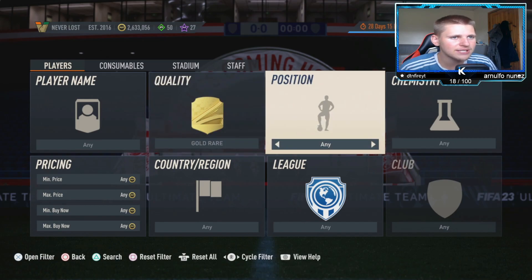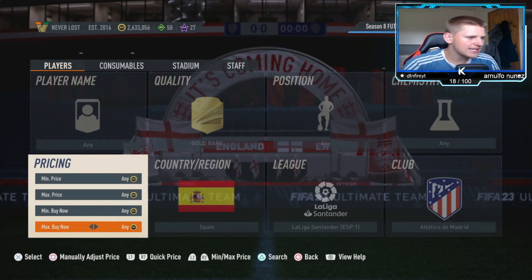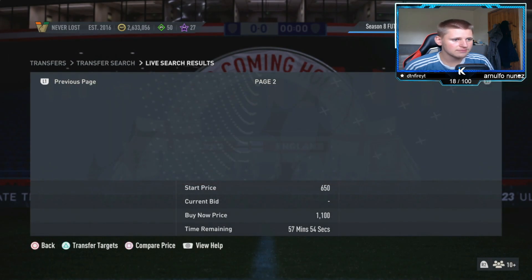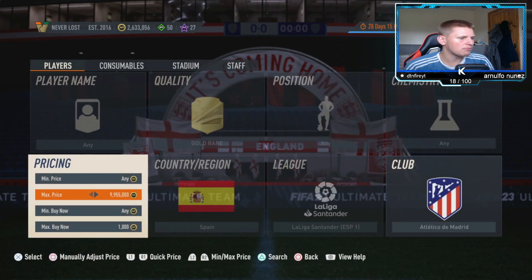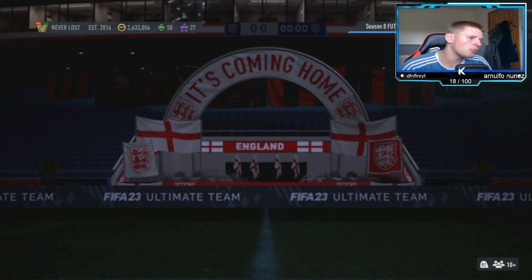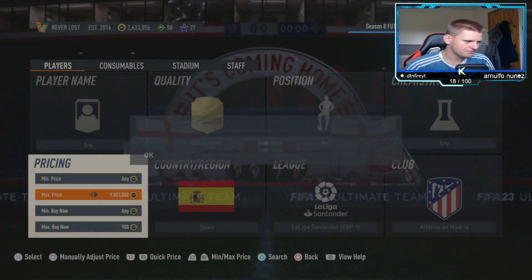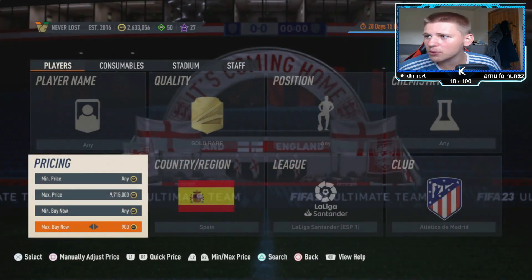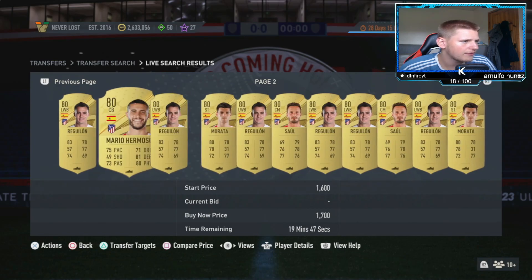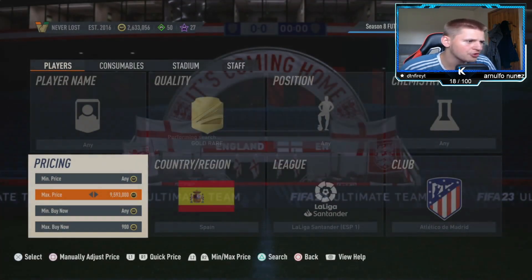The final method: gold rare, Chem Style any, Nation Spain, League La Liga Santander, Club Atletico de Madrid. Find the buy now — they were sitting at 1.2k but have gone down in price. You can sell at 1k, which sells within five minutes, or lazy sell at 1.1k, which takes about half an hour to an hour. The players that pop up include Morata, Reguilon, Saul, and Hermosa — four players in this filter.